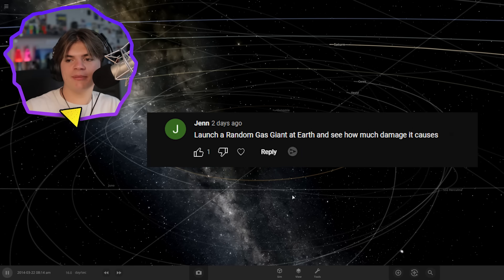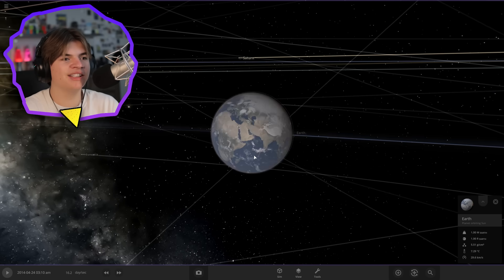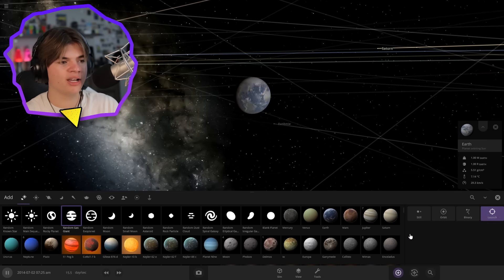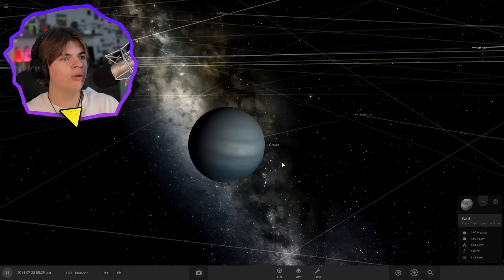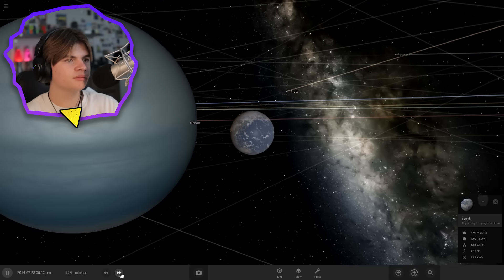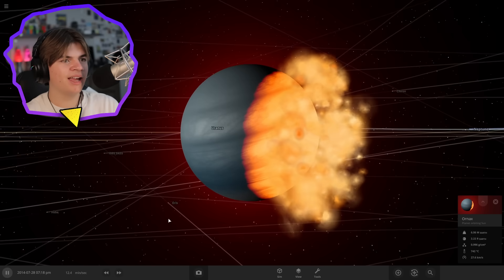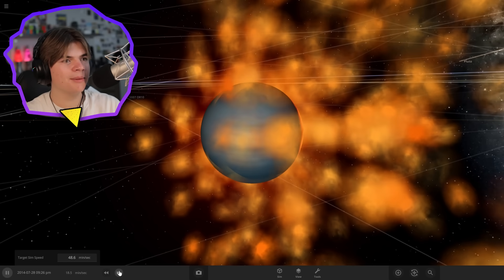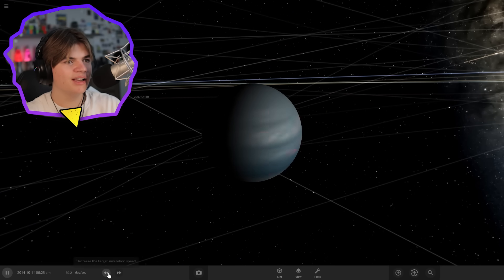Jen says: 'Launch a random gas giant at Earth and see how much damage it causes.' We're going random — it could be the same size as Earth or 10 times bigger. Random gas giant launch! It's a lot bigger than Earth. Boom — it just ate it, shot out some fragments, but the gas giant is pretty much okay. It took a spot in orbit.